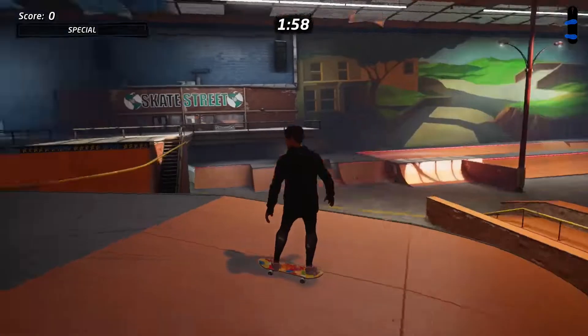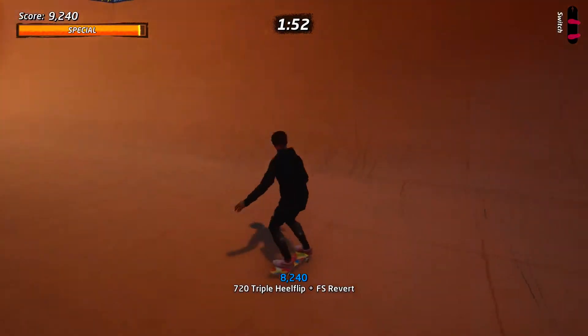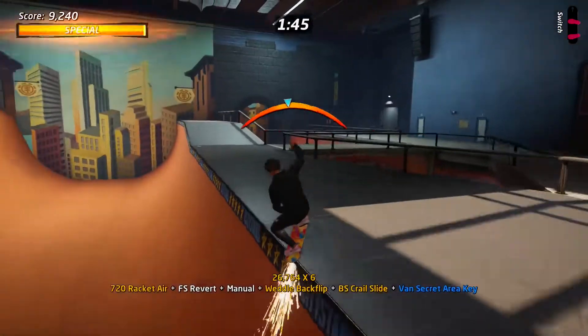Skate Street. Start by turning around and then jump into this half pipe. We're going to get our special meter full and then turn around and start the combo. We'll start with a special grab, revert, head to the left slightly, do another special flip, level out and then do a special grind.